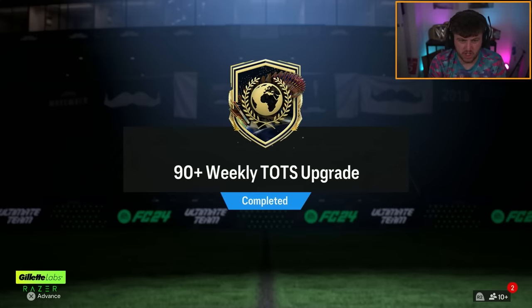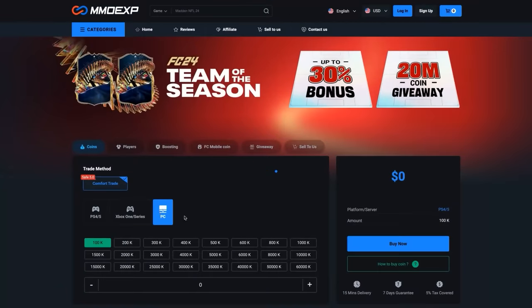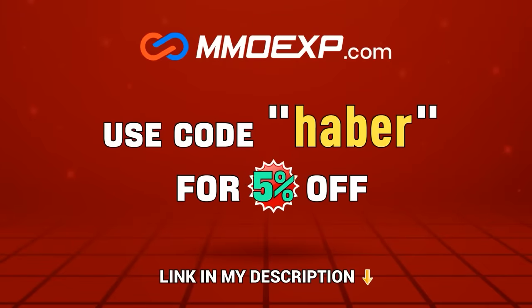EA dropped the weekly plus TOTS upgrade, but this week it's 90+ rated. Let's see if we can get some decent Team of the Season cards from this pack. If you guys are looking for cheap, fast, and reliable Ultimate Team coins, check out mmoexp.com. Link in the description, save 5% using code HABER.